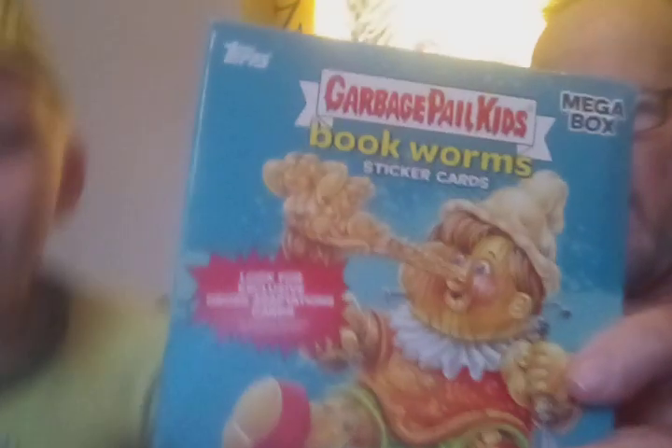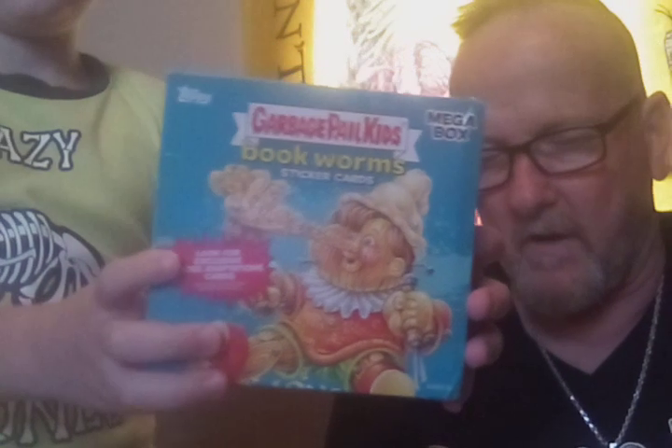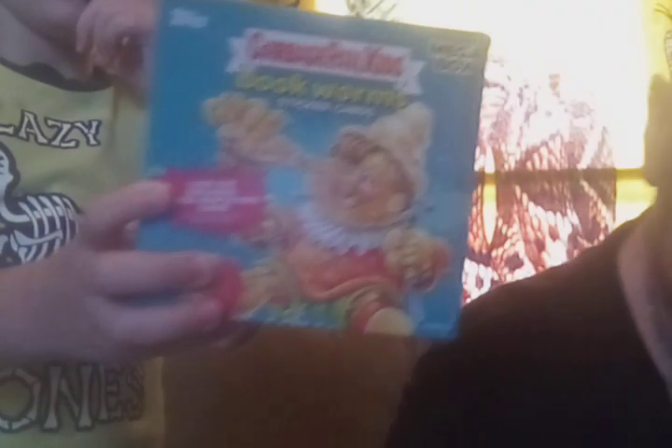We got Garbage Pail Kids. Show them the box — see the garbage bag? Hold the box up there. Turn the box around and let them see all the sides. It's 17 packs, 8 sticker cards per pack — 136 total sticker cards per box.